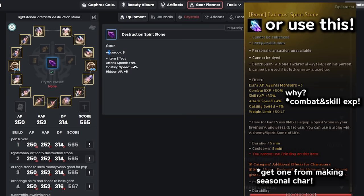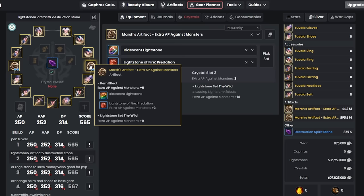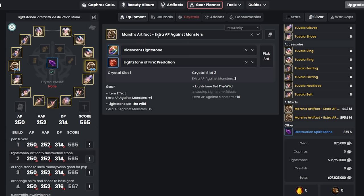Next, we're going to talk about the Destruction Spirit Stone. This is very simple — just buy it in the central market. It has 8 accuracy, attack speed of 1%, hit rate, and 6 AP, which is really good for beginners.